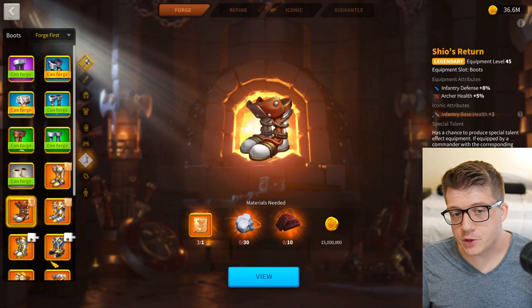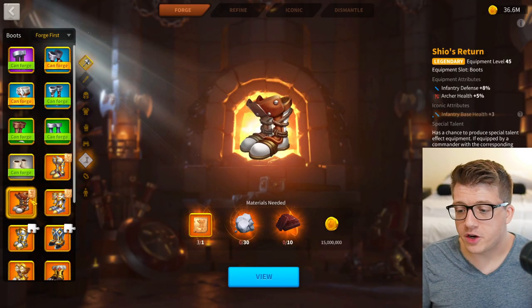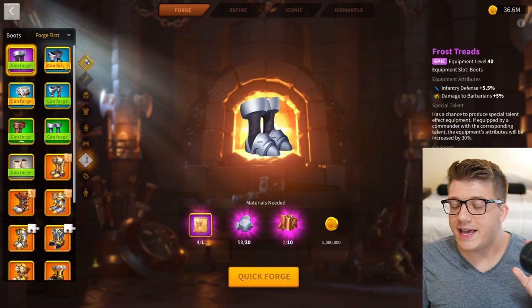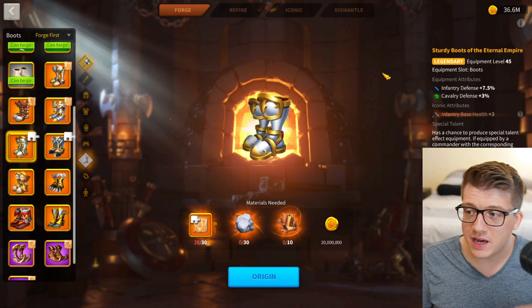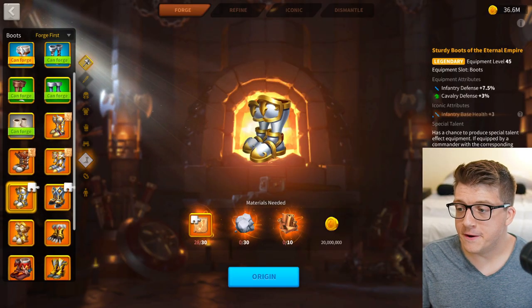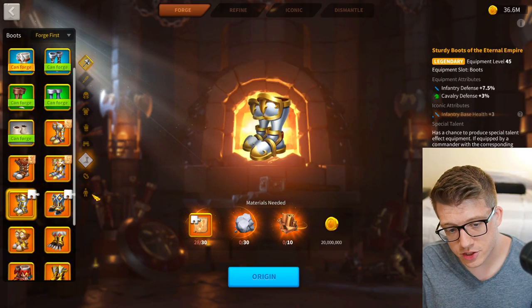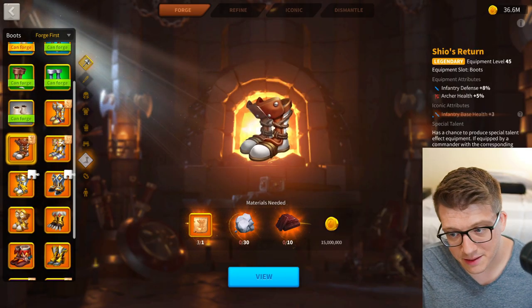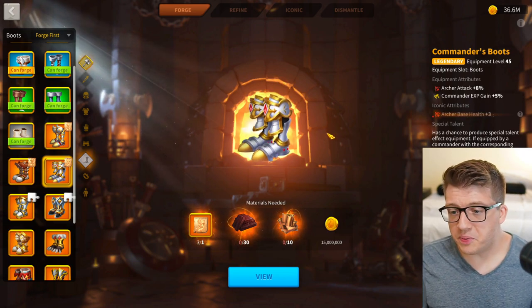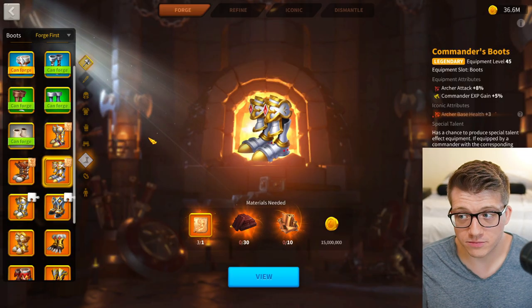Shio's Return is the same scenario for infantry — 8% infantry defense versus Frost Treads at 7.5% infantry defense with the special talent at a quarter of the material cost and one-third the gold cost. It's obvious that Shio's Return is pointless. Just stick with Frost Treads until you get Sturdy Boots of the Eternal Empire, which are a set piece giving the same infantry defense but with the set bonus and a slot for an iconic crystal.